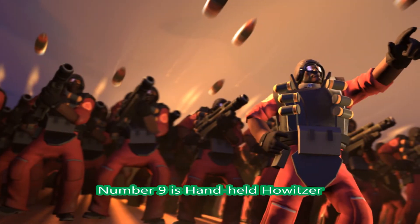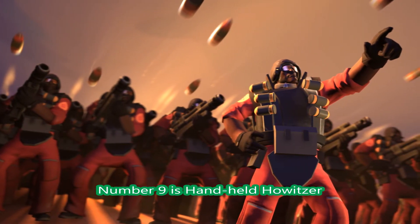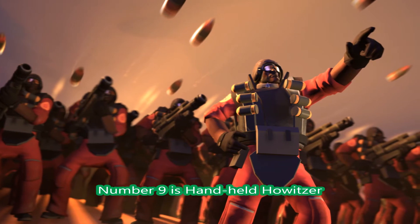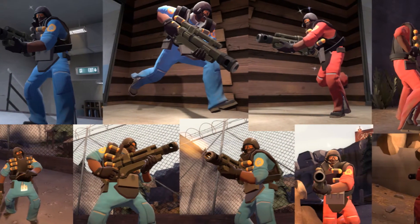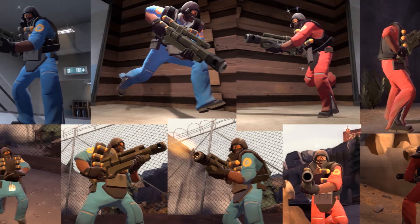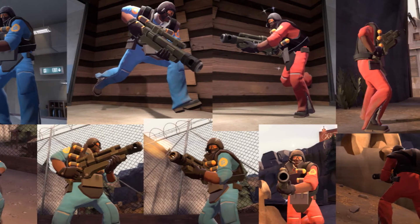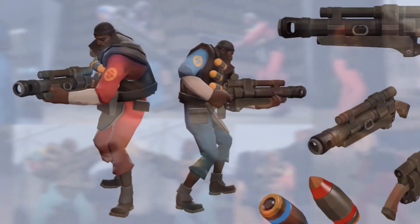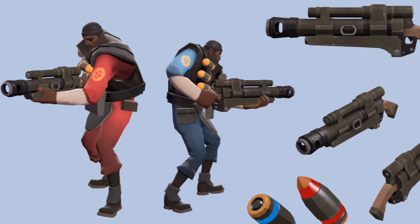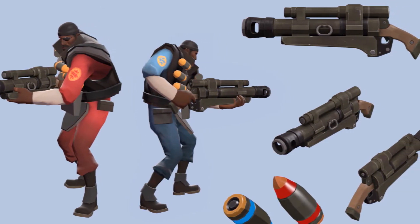Next is Demoman at number 9: the Handheld Howitzer. It's a sort of long range grenade launcher — basically you shoot from a distance, it hits the ground and causes serious damage. I love the idea. Obviously it looks like a one shot type of weapon, or maybe two shot, who knows. But it's definitely fairly well made.